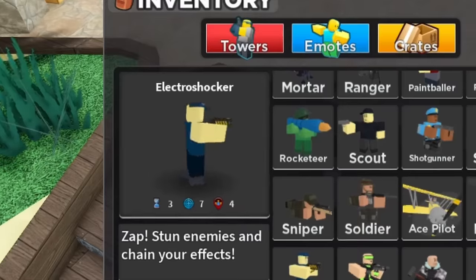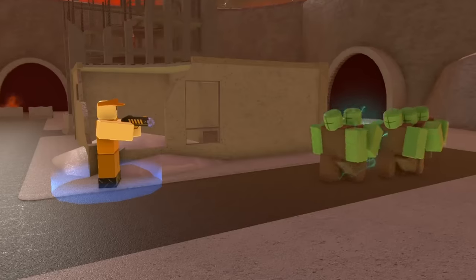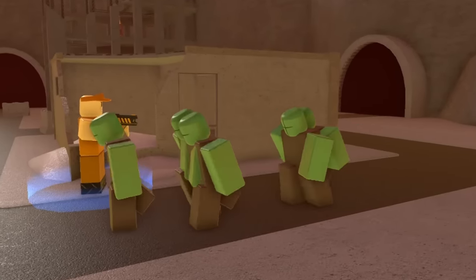But what about good towers that are a little weirder, like Electro Shocker? This is a tower that's pretty overlooked and possibly underrated. It comes with a taser and steadily gains more electrical equipment throughout its upgrades, allowing it to stun zombies in long chains.